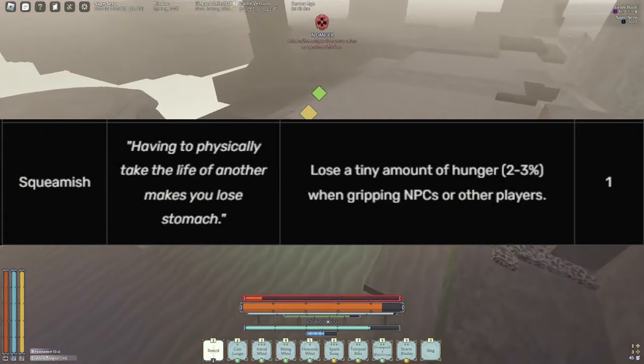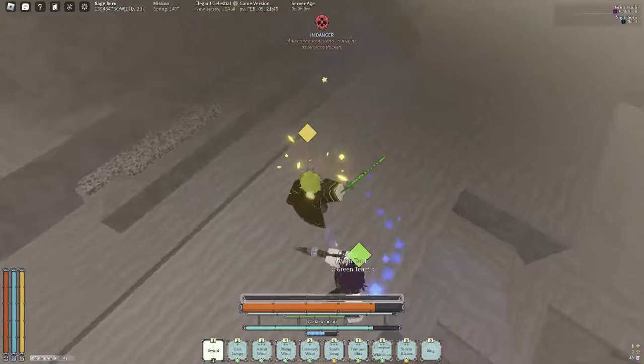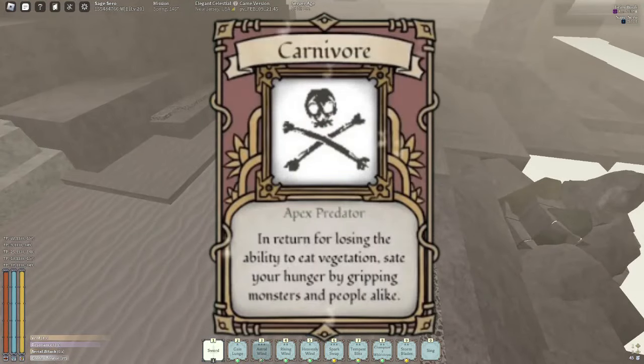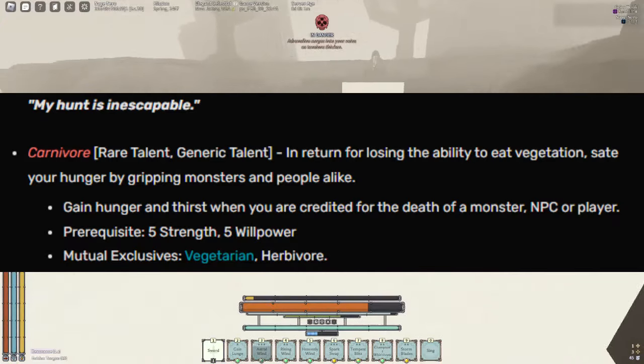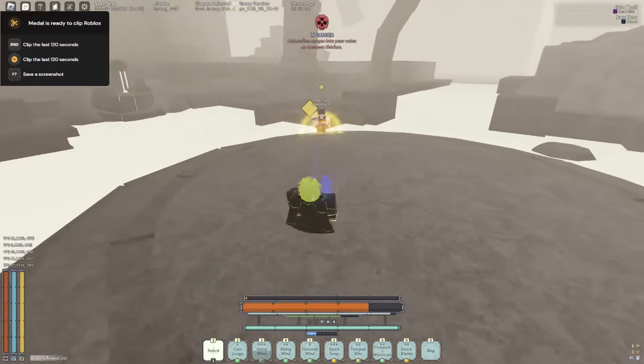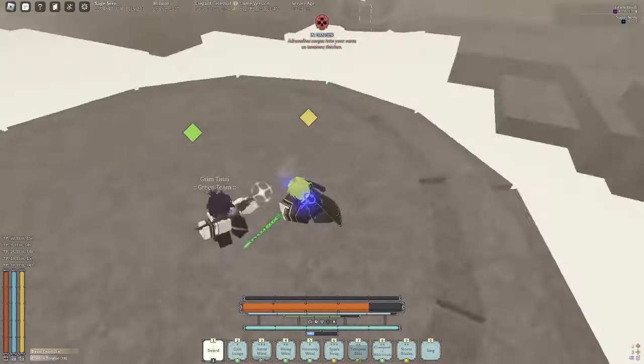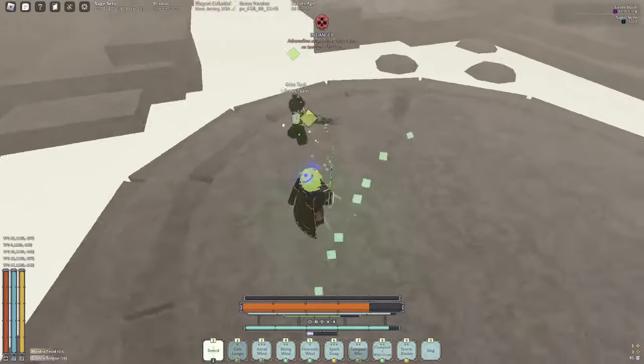Gwimish is a flaw that basically makes you lose your hunger whenever you grip something. The counter to this is actually pretty simple — you just pick up Carnivore, and the requirements for Carnivore will be on screen. I believe it's like a bit of willpower and a bit of strength. What it does is when you grip people or something that's alive, or kill mobs, you basically gain your hunger back. So it counteracts Gwimish and you no longer have a flaw.